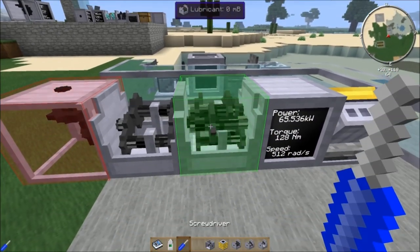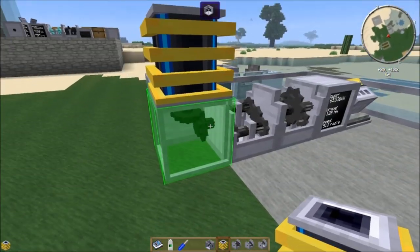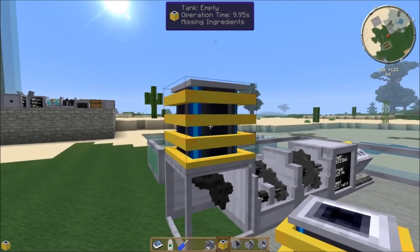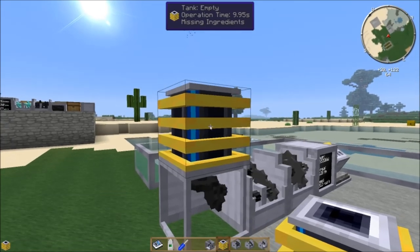We'll put both gearboxes down, set them into speed mode, and place a Fractionation Unit. You have to put power in the bottom. At this minimum amount of power, it will run at an operational speed of 10 seconds. It says it's missing ingredients right now because we haven't put anything in. The GUI might look confusing but it really isn't — you just need to add the 7 items it requires, and it'll create jet fuel and store it in an internal inventory that can hold 240,000 units.